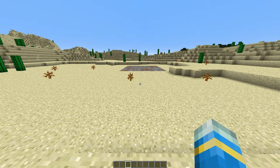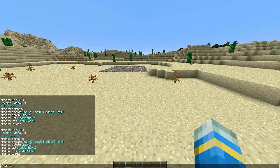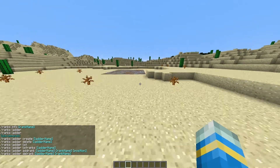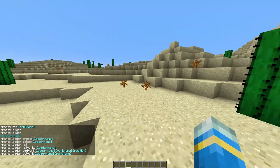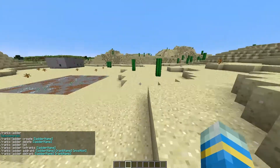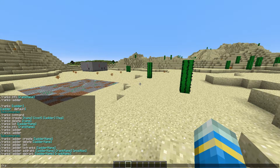The second half of this plugin is the rank section. If you do /ranks it will show all of the rank commands, and /ranks ladder shows all of the ladder commands. You can create ranks in an order going from maybe prisoner to warden, and you can create a different ladder with a different set of ranks.